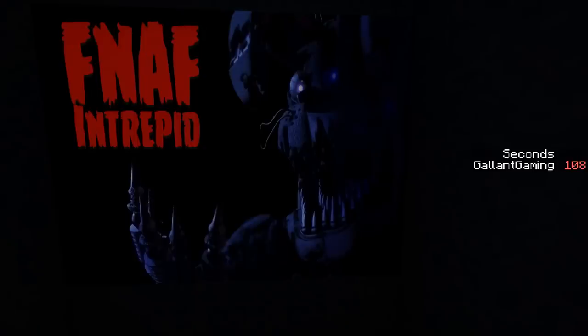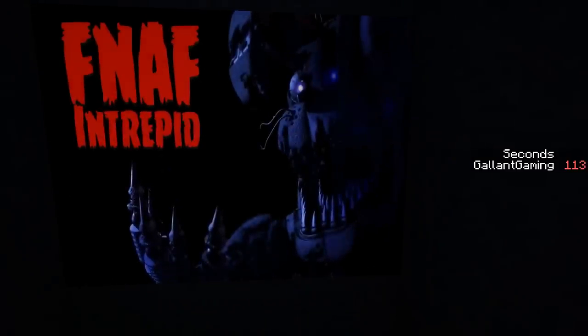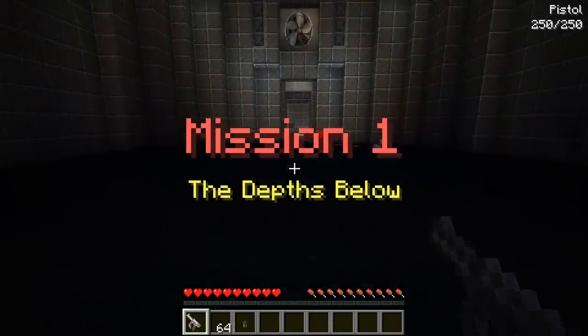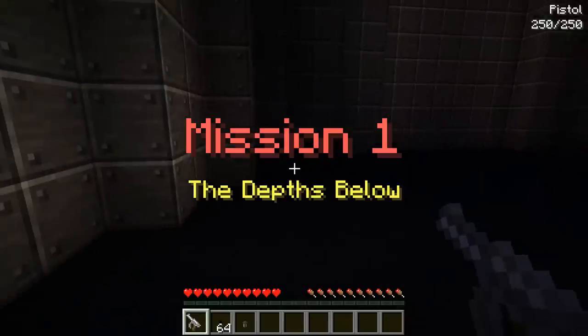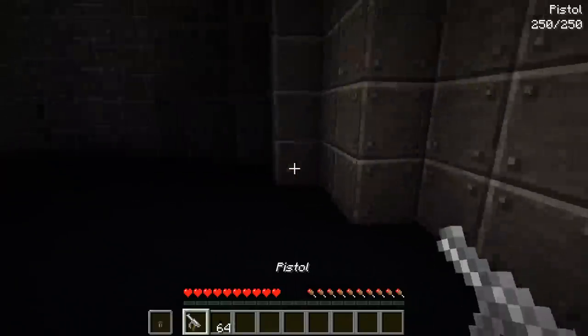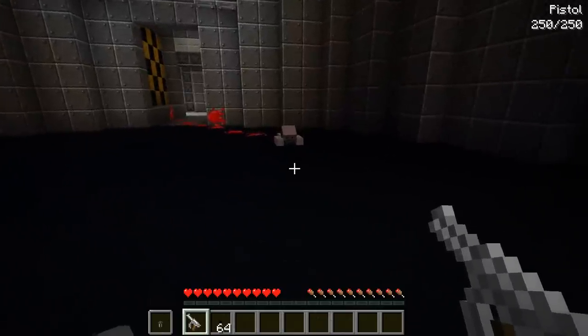FNAF Intrepid - that is awesome, this is so cool, I'm so excited. All right, let's do this. Mission one: The Depths Below. We have a gun? Oh my goodness.